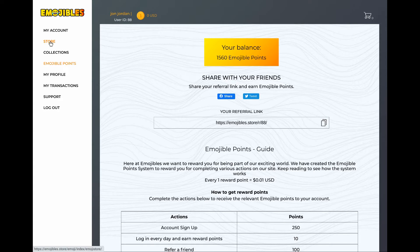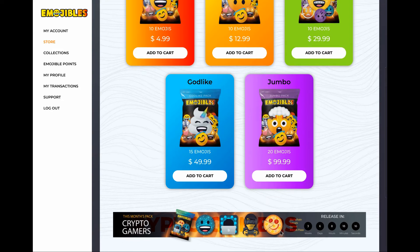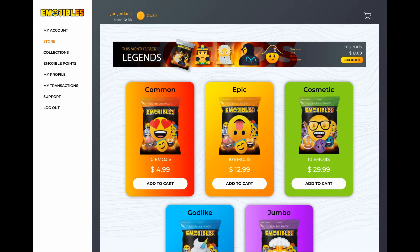With those points I could buy a couple of common packs or an epic pack, or save up for the Legend or Crypto Gamer packs — which will likely be sought after. You can sign up to EmojiBulls using my referral code in the video description. It's a bit unusual in that the person signing up doesn't also get a bonus — possibly to prevent people gaming it with multiple accounts. Thanks for watching!